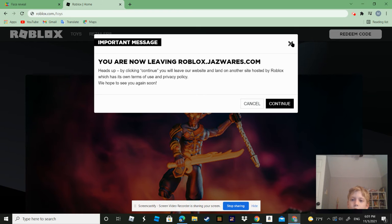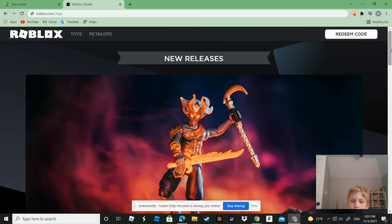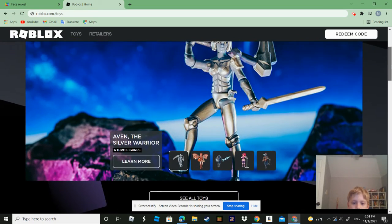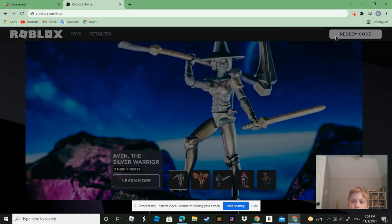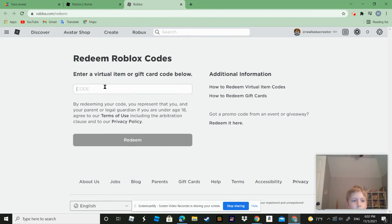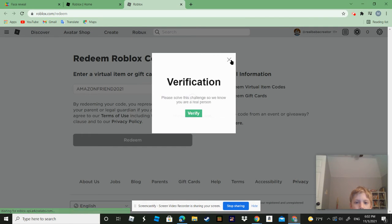So first, look at the redeem code button. So this is actually the whole big thing. Then click continue. And then you think you can actually do this, but you cannot. Look, that's the code. It doesn't look quite there.